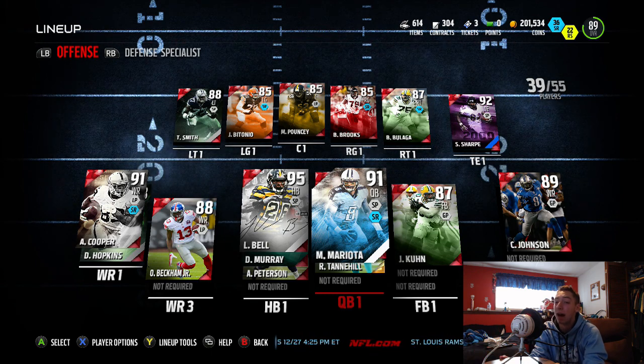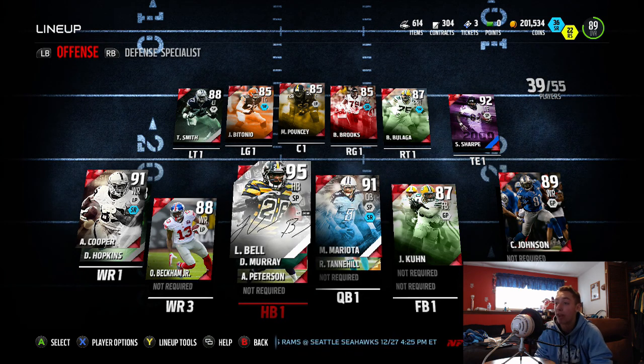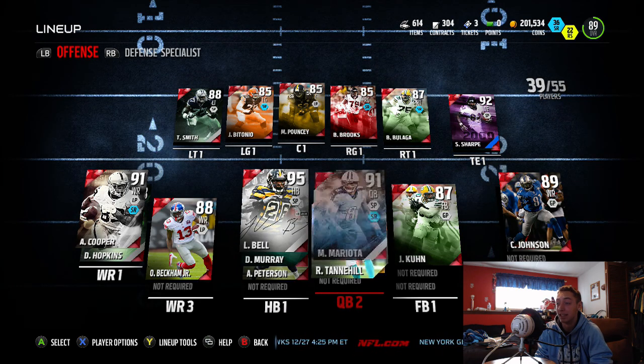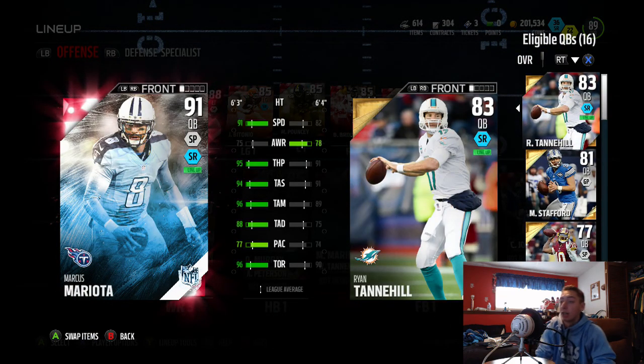You can see I'm on my team lineup and there are some changes. If you've been keeping up with my team, you know that my starting quarterback and my starting running back have both changed. The first card we're going to be going over is this animal right here — 91 overall, Ultimate Freeze Edition, Marcus Mariota.